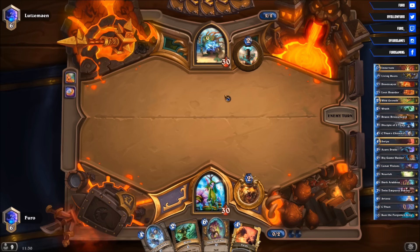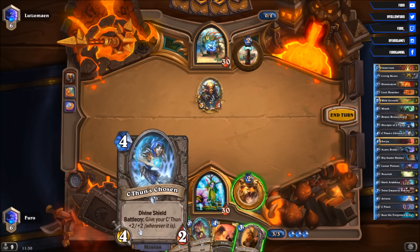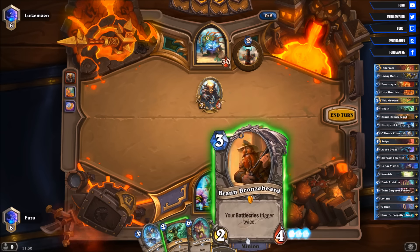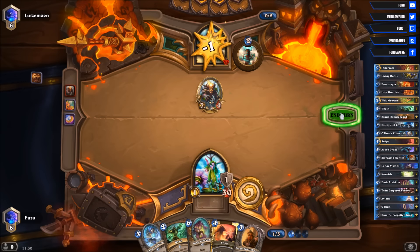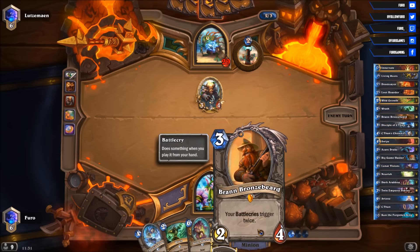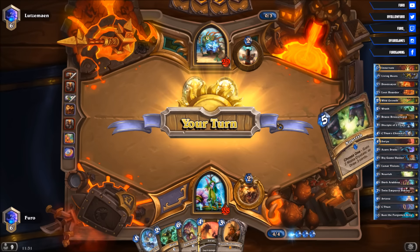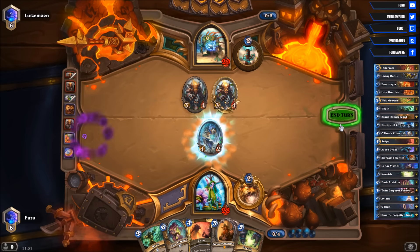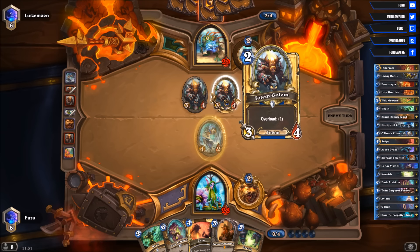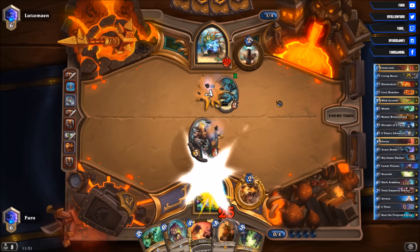He hasn't played anything on turn 1 — no Tunnel Trogg, no Spirit Claws. There's the Totem Golem, which we can easily kill with a Swipe. We can use the C'Thun Chosen, drop it on the board, and trade into the 3/4. Doesn't make much sense here to drop the Bran — we might want to play that later with C'Thun. Double Totem Golem — that's a nice start for him. Let's play the C'Thun Chosen and see if he can handle it. He shouldn't be able to kill it without losing one Totem Golem — there's a Maelstrom Portal. He's losing one Totem Golem.